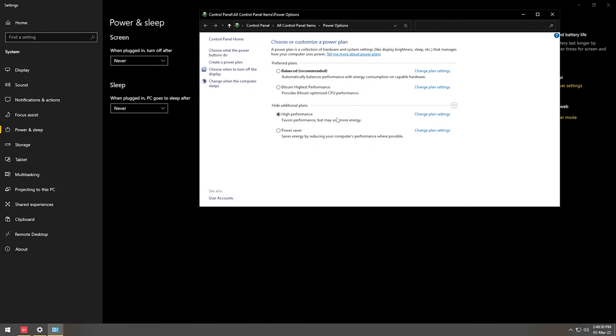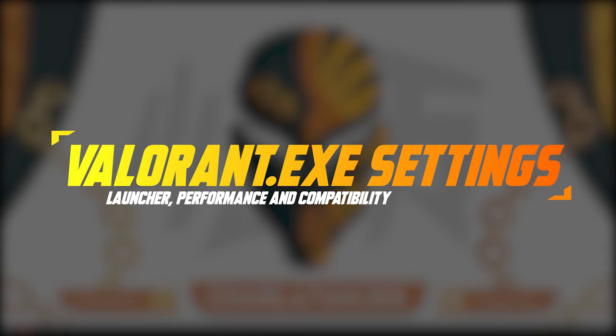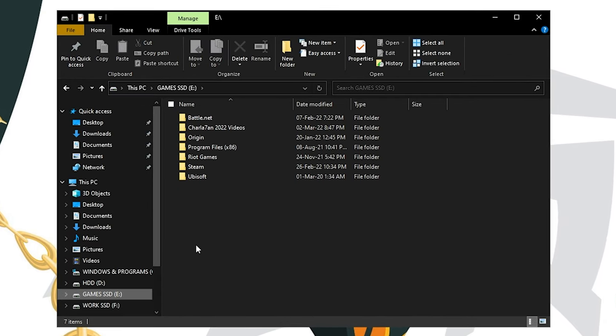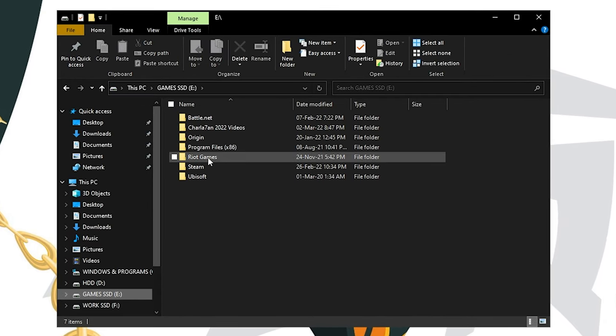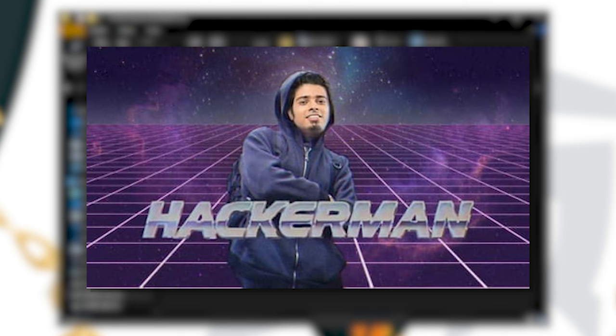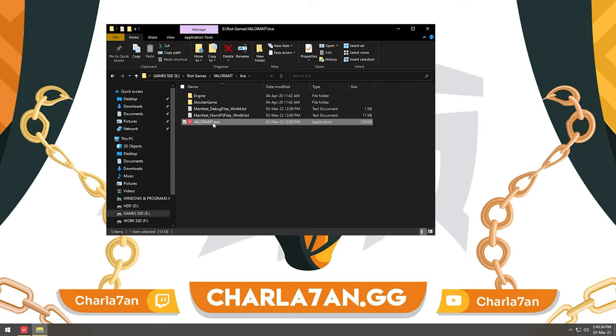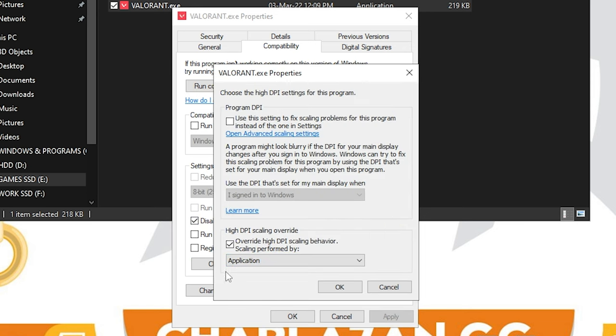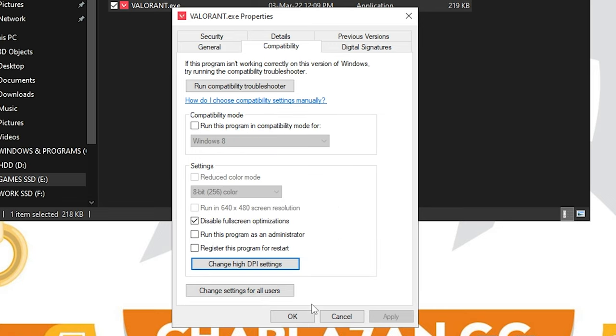Now we want to optimize Valorant in Windows settings. Right-click on your desktop, go to File Explorer and find where Valorant is installed — for me it's Games > Riot Games > Valorant > live. Right-click on the Valorant launcher icon, go to Properties, then Compatibility settings. Make sure 'Disable full screen optimization' is turned on. Then go to 'Change high DPI settings' and make sure 'Override high DPI scaling behavior' is also enabled. Click OK, apply, OK — and that's it.